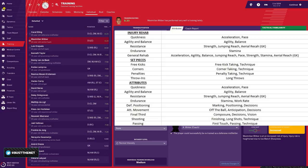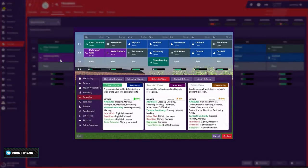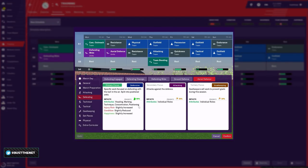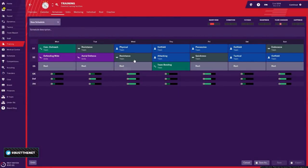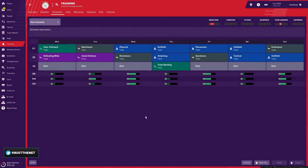Some attributes are missing from individual focus training — like heading and crossing. So if you want your defenders to deal with crosses in the box, you need to create a schedule for them. For example, a schedule where the defensive team works on heading, marking, positioning, decisions, and anticipation, while the attacking group attacks them and sends crosses in — so everybody gets a chance to improve. You can add aerial defense sessions working on heading, positioning, technique, concentration, marking, balance, jumping reach, strength, and work rate.